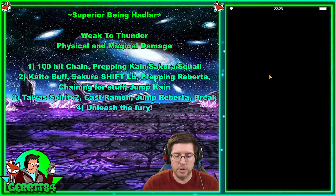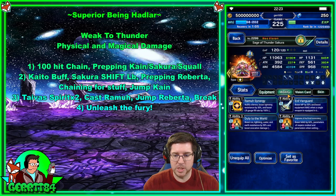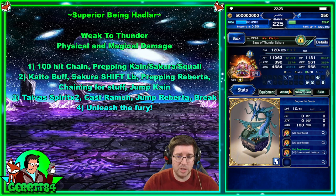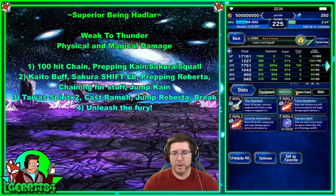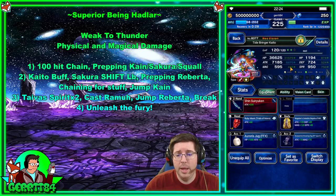Sage of Thunder Sakura is built for LB fill and a little esper fill in base form, with shift form built for magic damage. I had some Bolting Strike skills on here from a previous build I was going to try, but I could never really work it in, so I just built for magic instead. She has a vision card but contributed very little to the damage. Squall is built for LB damage and Demon Killer — that's really it. He has his Final Fantasy 8 vision card and Tyvus's Spirit.